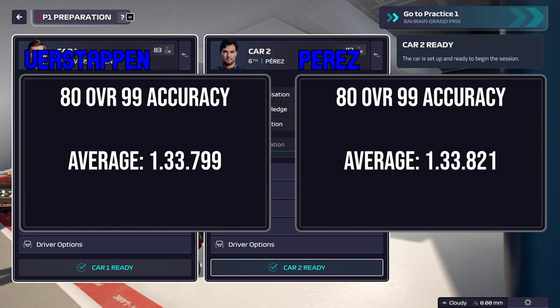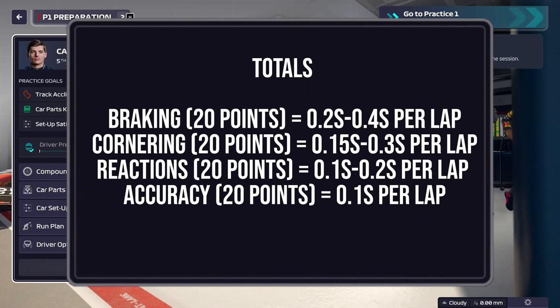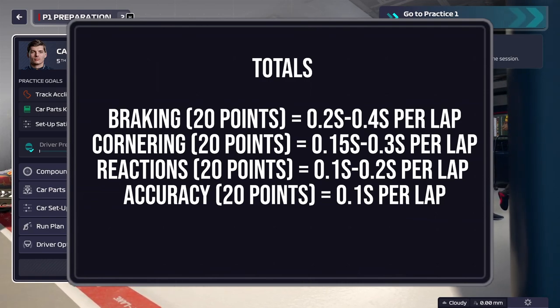Now, when you think about these four stats in particular, braking has the biggest gain. But I think Verstappen was a little bit lucky there — probably should have crossed down that one as the outlier. So I'd say you're probably going to be gaining 2 to 3 tenths on braking, 1 to 2 tenths on cornering and reactions, and a little bit less than a tenth in accuracy. But they have rebalanced the stats a little bit more — it's not as bad as last year. And again, this is with 20 points, so the difference in the stats you gain isn't that massive. I kind of like that — it shouldn't be. At the same time, I would expect these to be track dependent, so depending on the track, what might be most important might change. Honestly, for these four driver stats, I don't think it matters too much what you invest into.